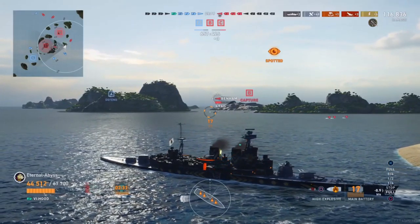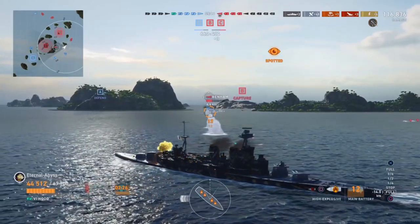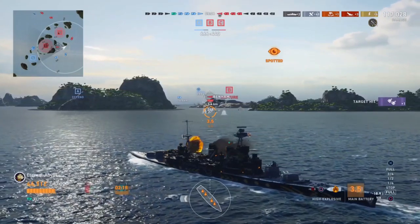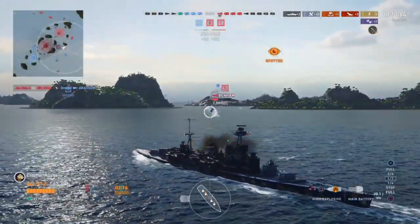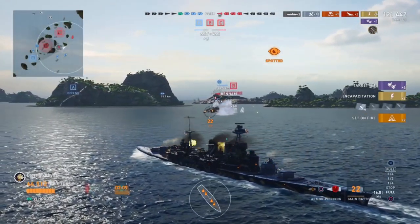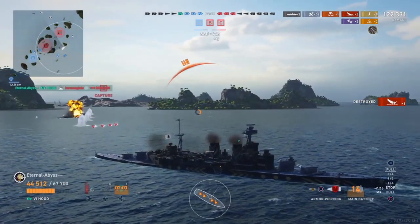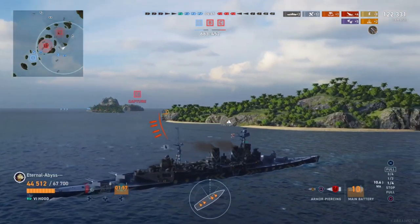Benham now closing in with high explosives loaded, the Myoko torpedoes passing on his starboard side as the Benham torpedoes pass on his port side. No more repair parties, and the sonar is down on cooldown. Watch how quickly he changes acceleration — he's at minus 20 knots and very quickly he's up to minus 15, minus 10, minus 5, and away we go — clearing those Benham torpedoes very nicely.